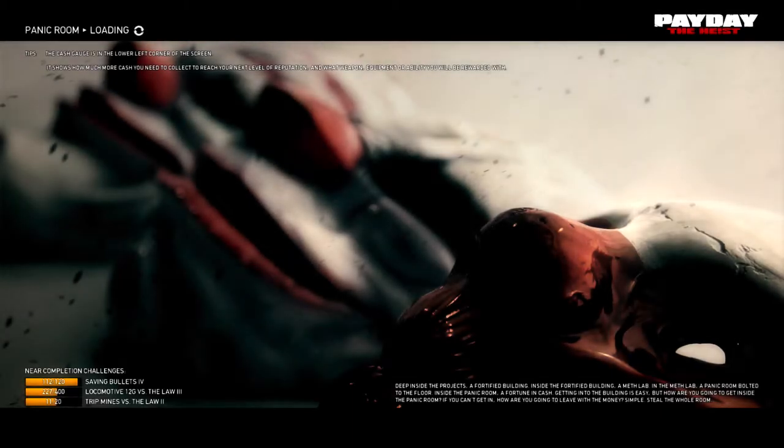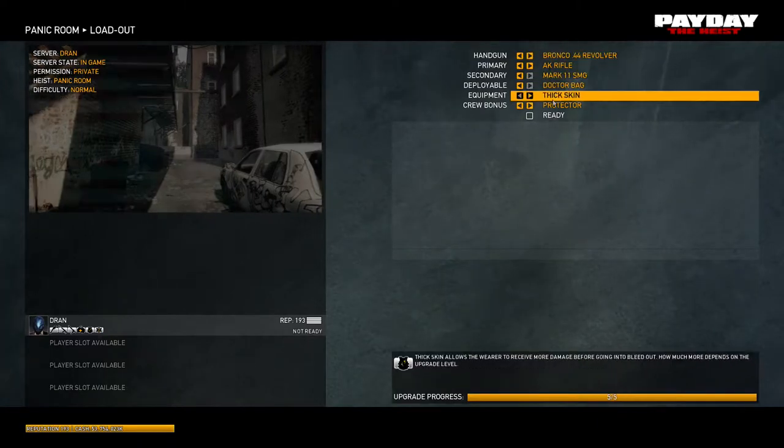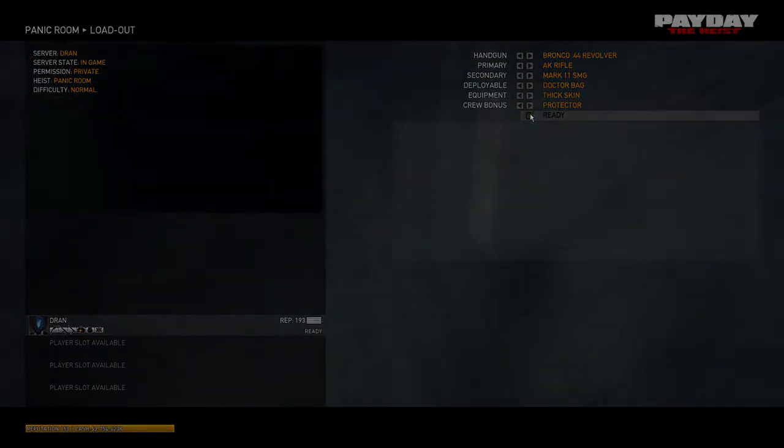Next, pick your desired loadout. Since you're playing on the lowest difficulty, you're not gonna take much damage. I go for high fire rate with the Mark 11 secondary to skip past the guys on the lower floors more easily.